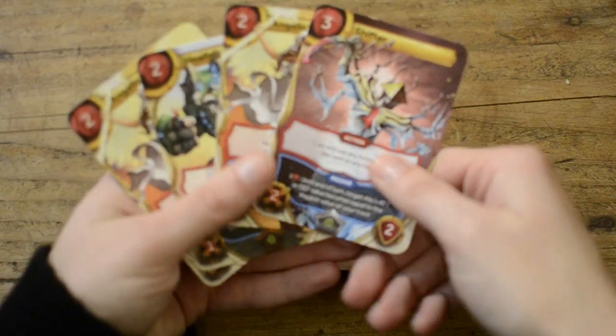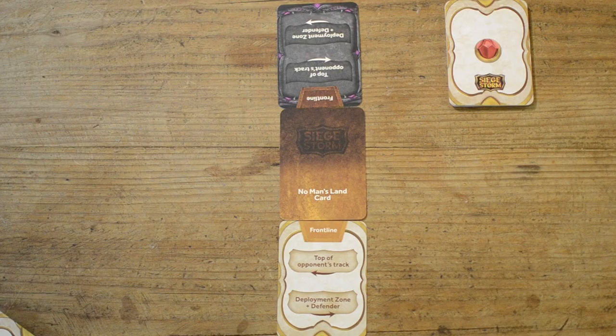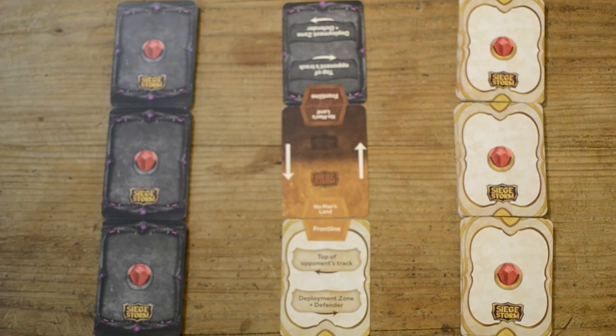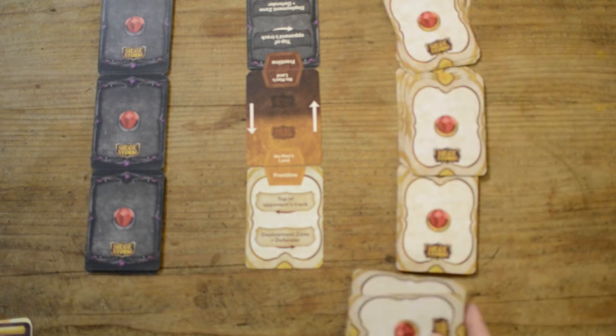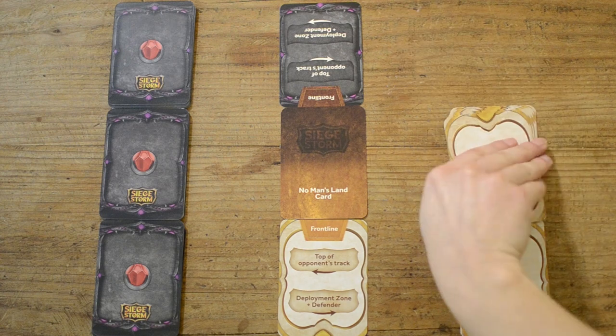Each player draws four cards from their decks as their starting hand, and takes three piles of 10 cards each, arranges them vertically, and sets aside any remaining cards as they're out of the game. These three vertical piles are your resources bar, from which you draw cards and also pay the damage your opponent costs you, by taking a number of cards equal to the damage and placing them in your casualties pile.